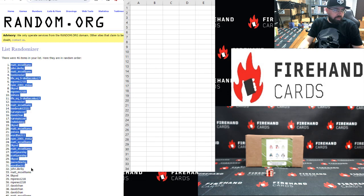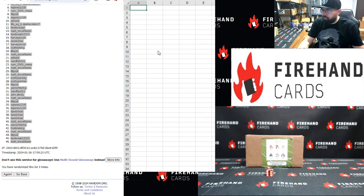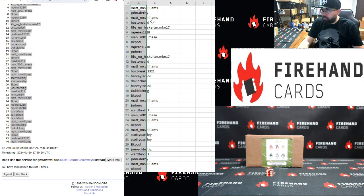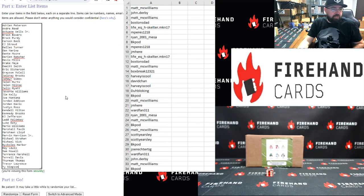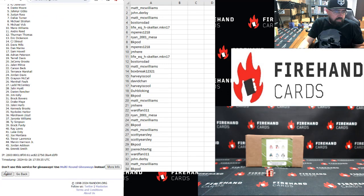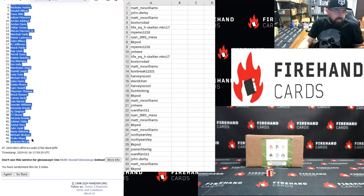Alrighty. Matt McWilliams top. Matt McWilliams bottom. Players: Adrian Peterson top, Ty Simpson bottom. 3 clicks — 1, 2, 3. Alrighty. Eric Dickerson up top. Grayson McCall bottom.